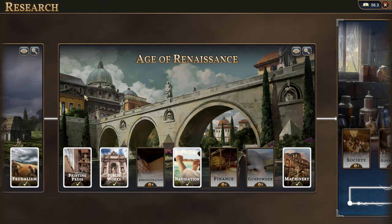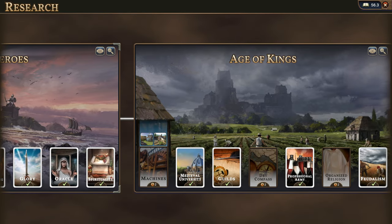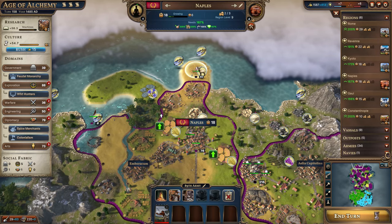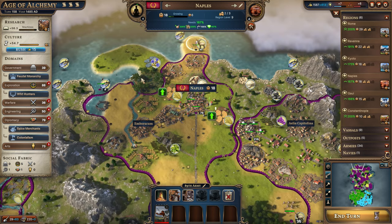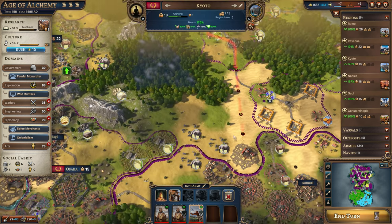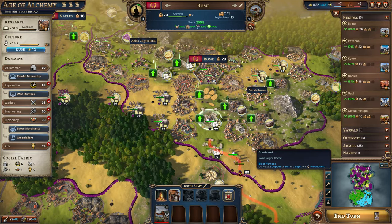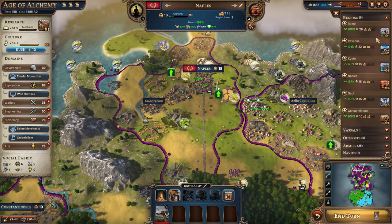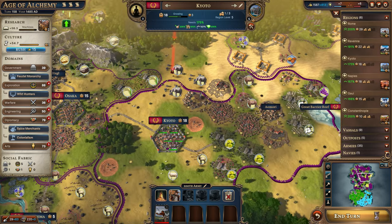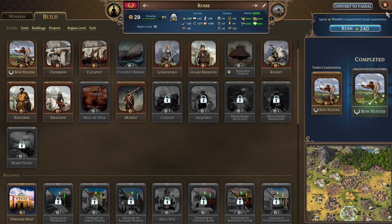For the next technology we're going back to get the machine tech to unlock the workshop building, which we need to construct the early tanks. It's only two turns and we're well ahead in technology — not really an issue. A bunch of bow hunters are heading south now, and with three already coming down and only four locations, the one currently constructing is all we'll need.